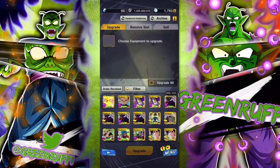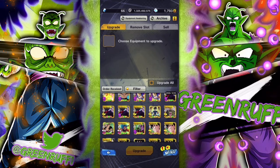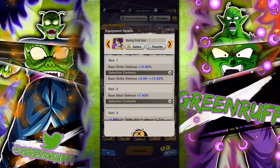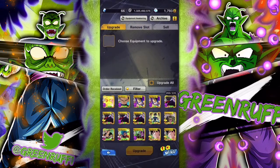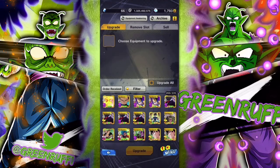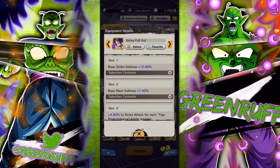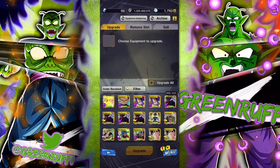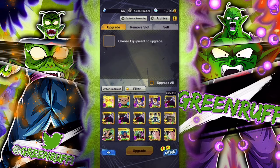The biggest thing you want to understand is that getting the highest possibility of S, Z, or Z+ comes down to the first slot. You want the first slot to have a gold or a red roll. The red slot is a lot better because it means it's much closer to the maximum value for that slot. As you can see here, the gold one is 11.7 out of 13, but the red slot is 12.8 out of 13 — a much rarer roll.